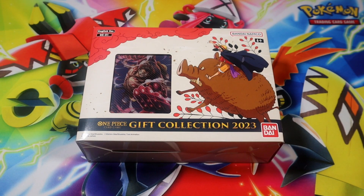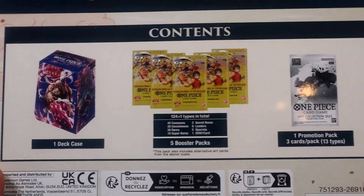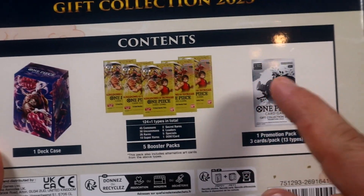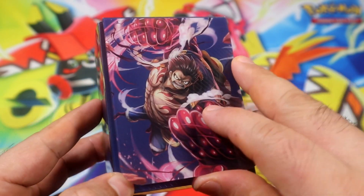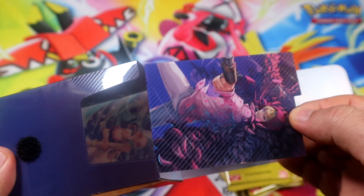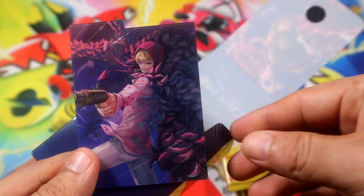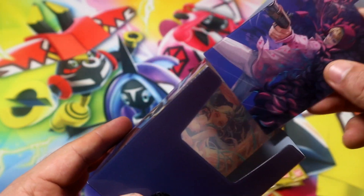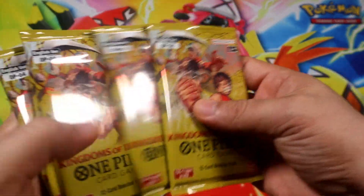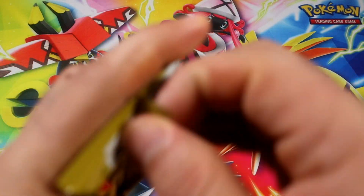Hey, what's going on guys! Today we're going to be opening this One Piece gift collection box 2023. Let's see what we get out of here, hopefully some goodies. If you don't know what comes in here, here's a look: a deck box, five packs, and one special promo. So let's get into it. Alright, we're back, here's the deck box — pretty nice, got a divider there. These packs feel a little sticky so we'll probably leave those three last, but yeah, let's get into it.